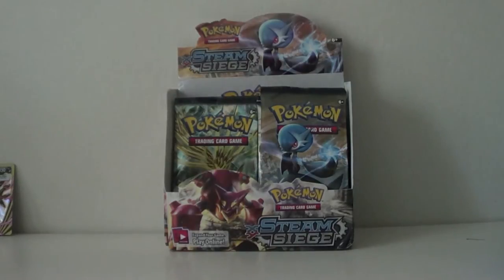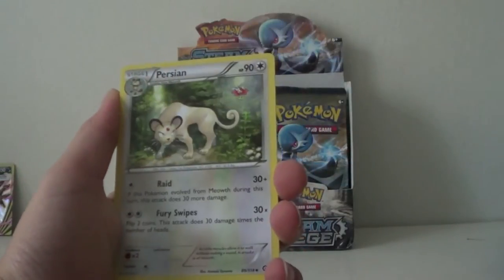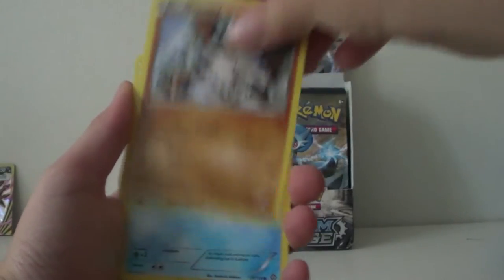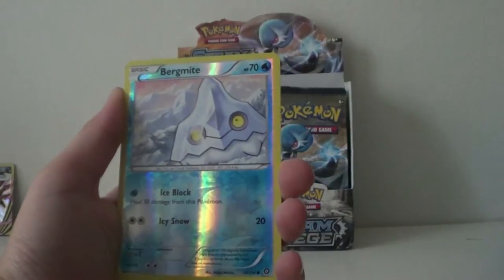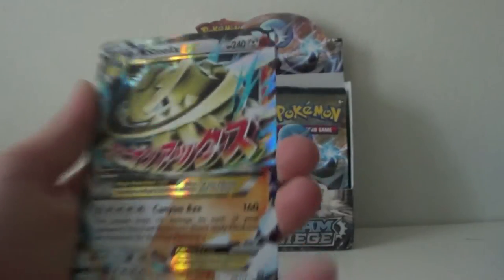Let's do the card trick. We got Ninja Boy, Rapidash, Persian, C-Dot, Drifloon, A-Prom, Mankey, Shallows — our hollow is a Bergmite, and there is a Mega Steelix EX Shiny.